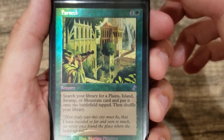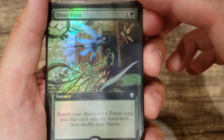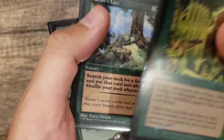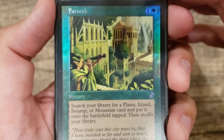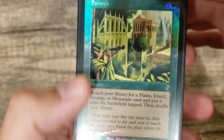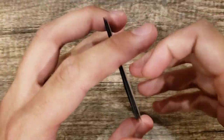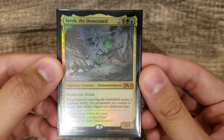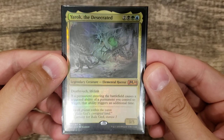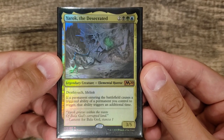For our ramp package: Farseek, Nature's Lore, and Three Visits. I love all three because they all reference Forest, meaning you can get the Zagoth Triome, the Ravnica shocklands, or your Revised duals — all of your best lands. These two-CMC spells alongside one-CMC mana creatures are how we get Yarok out early. Thanks for watching — this is my Yarok the Desecrated deck. Great value, fantastic fun to play, and when all that value comes from beautiful cards, it makes the experience even better. Appreciate all the feedback and look forward to more videos!